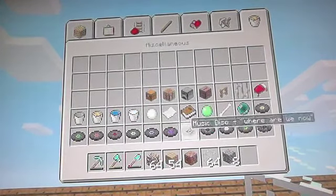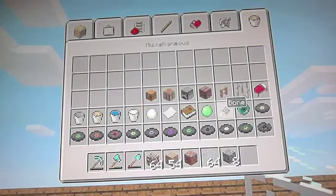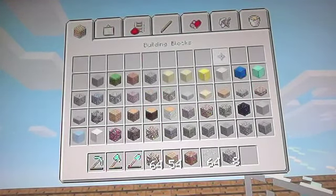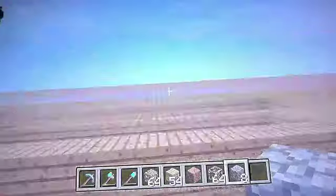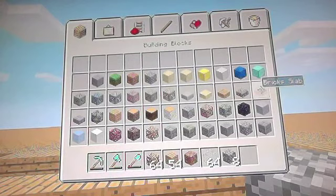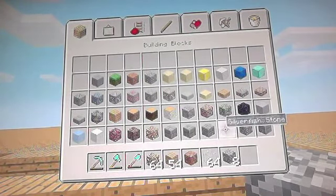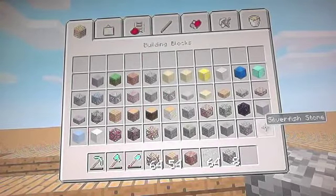There's also a lot of new music — I think there were only two originally and now there's a ton of them. Iron bars are now in the game too. The new monsters are Silverfish, Endermen, and cave spiders. As you can see, there are sandstone slabs, wooden slabs, cobblestone slabs, brick slabs, and stone slabs. There are stone bricks with a moss design on them, and stone bricks that look kind of like cobblestone.